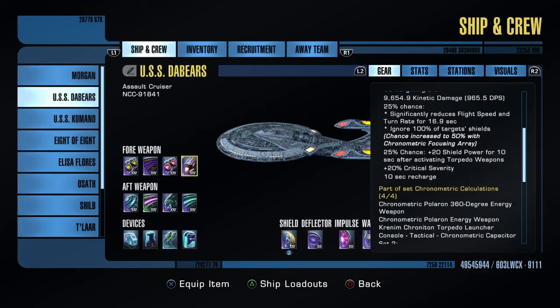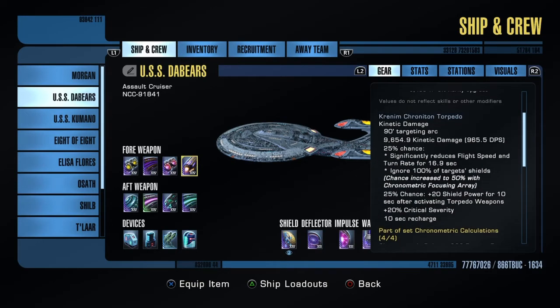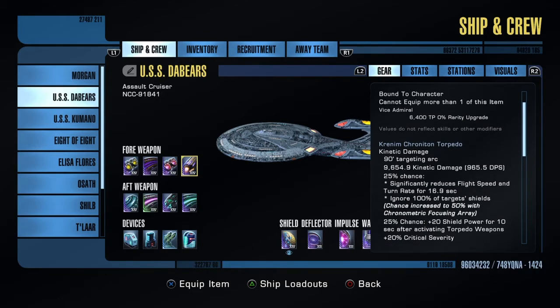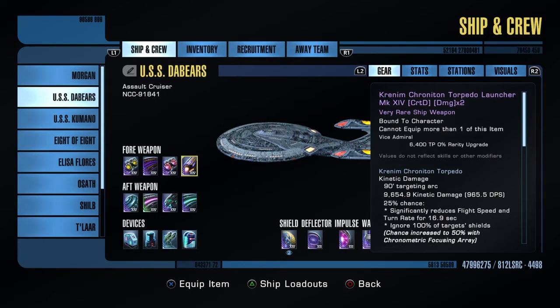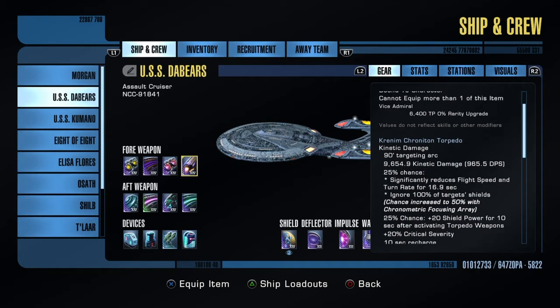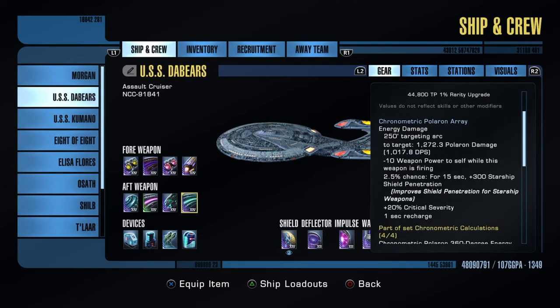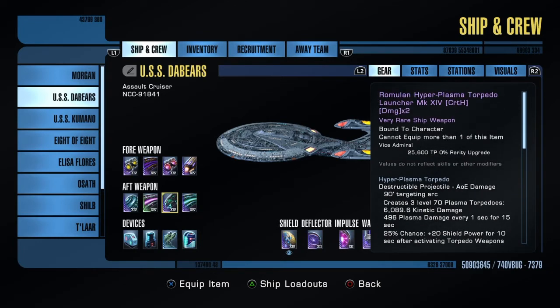Then the Krenum chroniton torpedo launcher, and that is part of the four-piece set. That's got a proc — 25% chance plus shield power, but the four-piece set boosts it up to 50% after activating torpedo weapons. So in the rear we've got the chronometric Polaron beam array, which is the second part of that set. We've got the Romulan hyperplasma torpedo launcher — I like to leave that as a gift as I'm passing the enemy, just kind of drop it off.